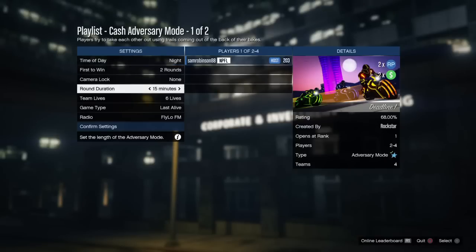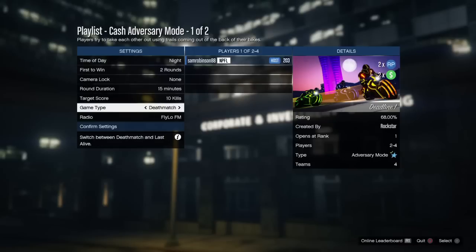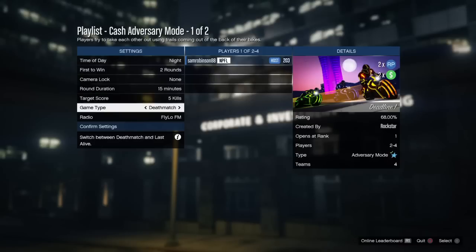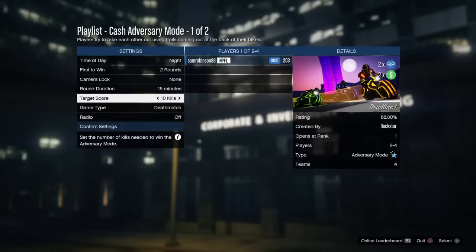You want it on two rounds, the round duration to be 15 minutes, and for the game type you don't want Last Alive — you want Deathmatch. What that means is you can be AFK and it doesn't matter if you kill yourself, because you only get points for actually killing the other player.